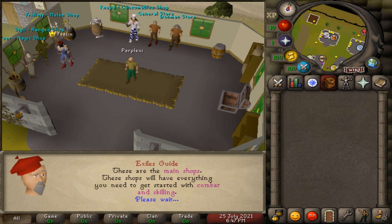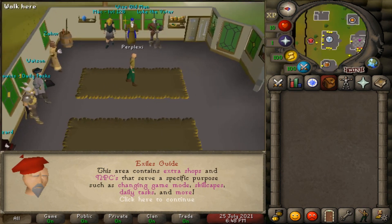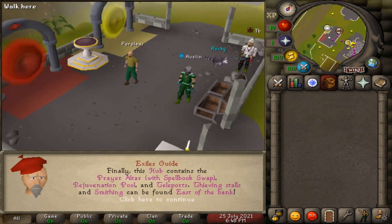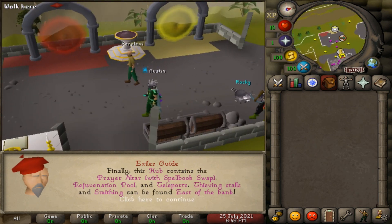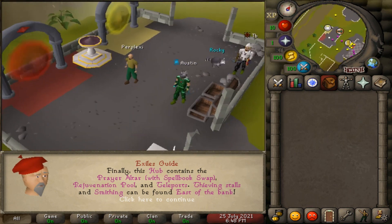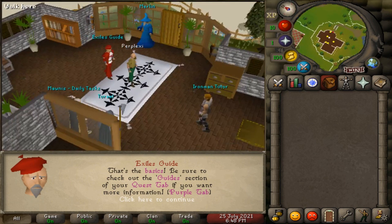They have another area over here with extra shops where you can get different aspects for your game, like skillscapes and daily tasks. This is the hub containing the prayer altar with spellbook swap, rejuvenation pool, and power force. The bank can be found east of this area.